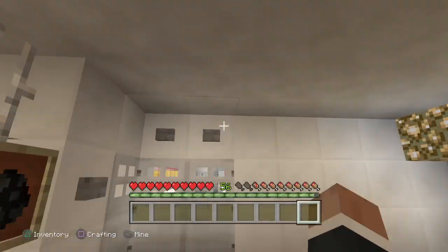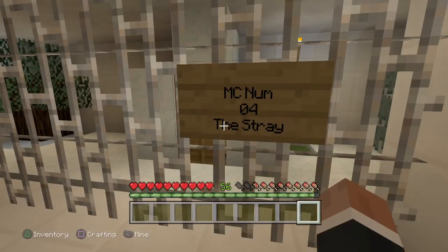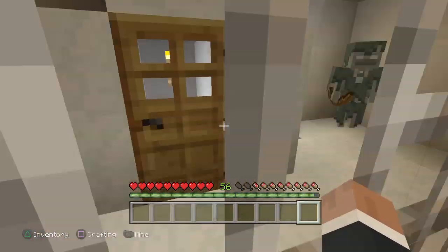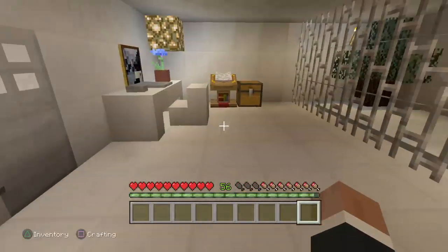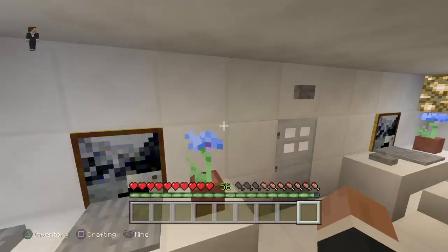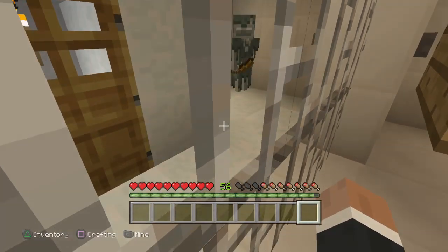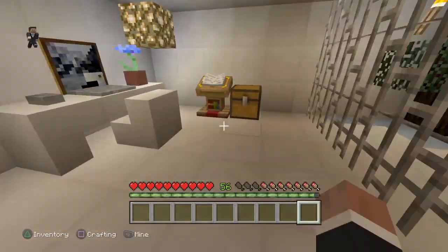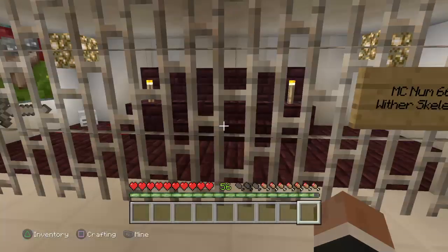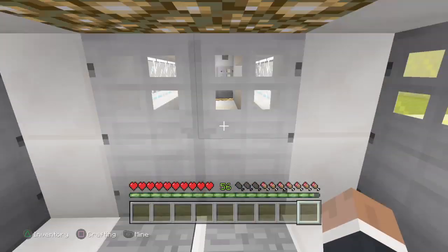This one leads to MC number four - the stray. I put a little environment in for them; since strays belong in snow areas I built a little snow area. I'm gonna do one for the husk as well. The stray is very dangerous - that's why it's in heavy containment. If it hits you, you're gonna have a bad time because it gives you a slowness effect from its effect arrows. I might have to put an iron golem in here just so it's properly contained.